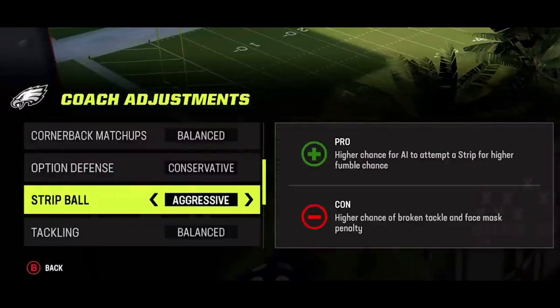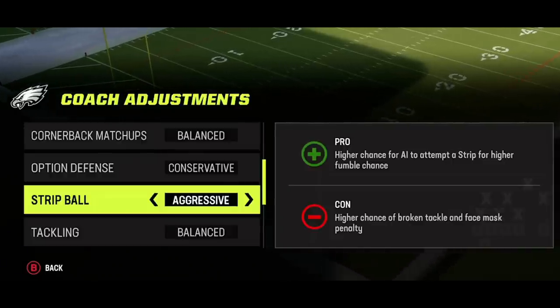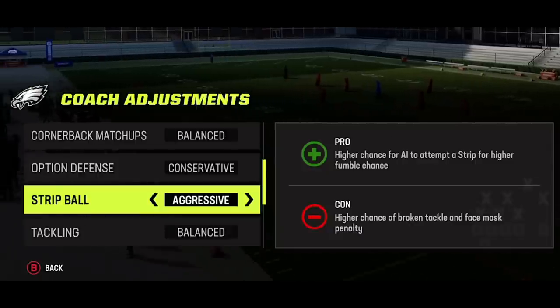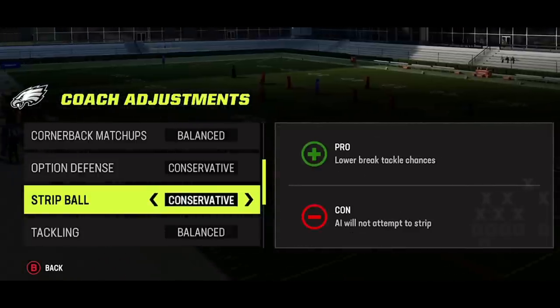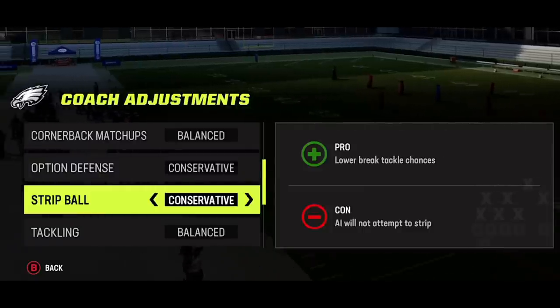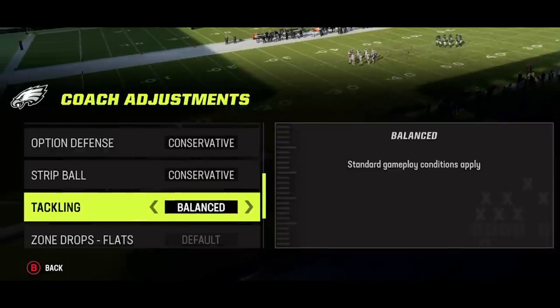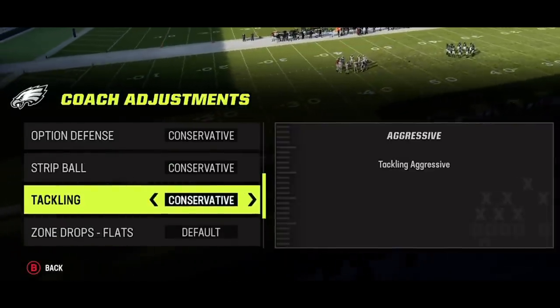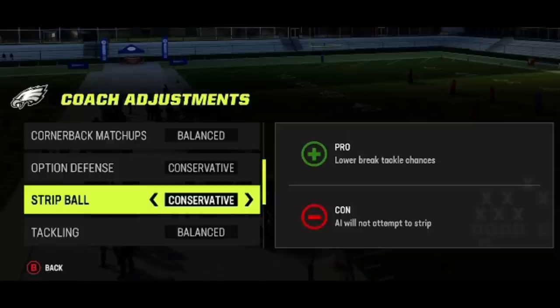For strip ball and tackling, both settings are aimed at creating more fumbles from AI defenders, but in my experience that rarely happens anyway. The negatives — guaranteed 15-yard facemask penalties roughly every five plays, extra yards after contact, and missed tackles — far outweigh the potential benefits. The only sensible option is to set strip ball to conservative at all times, which results in far fewer broken tackles, with the only downside being fewer strip attempts by AI defenders, which we already established don't accomplish much.